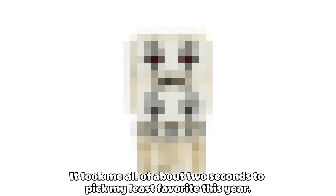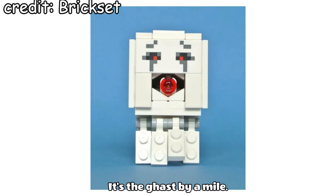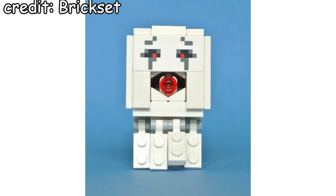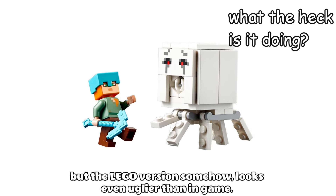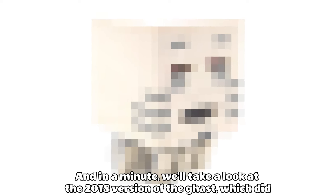It took me about two seconds to pick my least favourite this year. It's the ghast, by a mile. I really, really don't like this mob. It looks so weird, especially with the stud shooter revealed. This thing looks like a white cube with legs. The LEGO version somehow looks even uglier than in-game. And in a minute, we'll take a look at the 2018 version of the ghast, which did it a whole lot better.